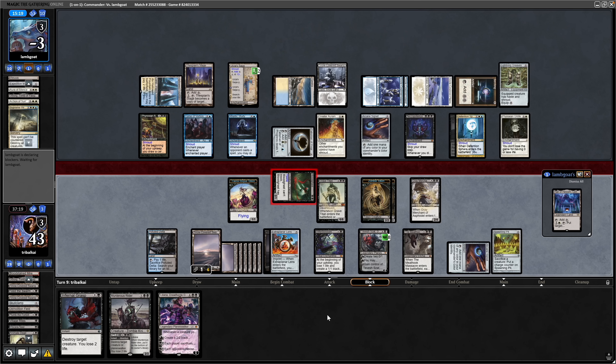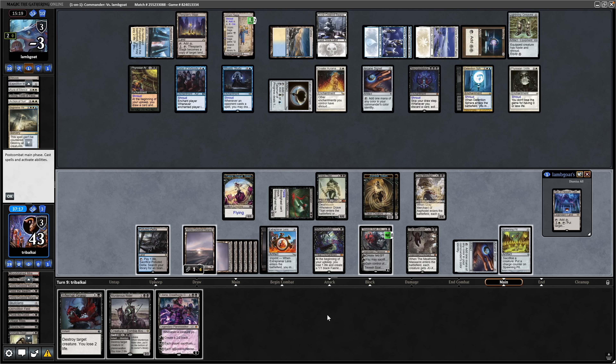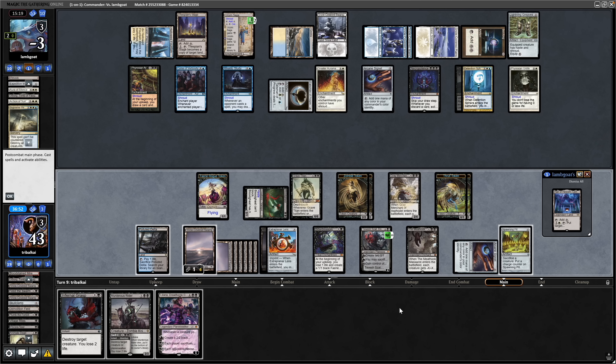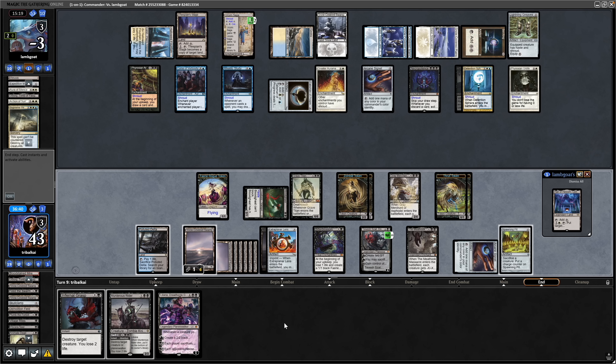We're up to 43 life. For all the stuff that our opponent's doing, they're not actually winning — not to say they're not going to win, of course. Activate the Tevesh Sat so we can steal their commander away from them next turn potentially. Spawning Pit is a pretty good draw for us — if they wipe the board we can sacrifice all this stuff and make a bunch of Spawning Pit tokens, which are 2/2s, and hopefully go wide on our opponent. For every 2 creatures we sacrifice, we pay 1 and get a 2/2 back.